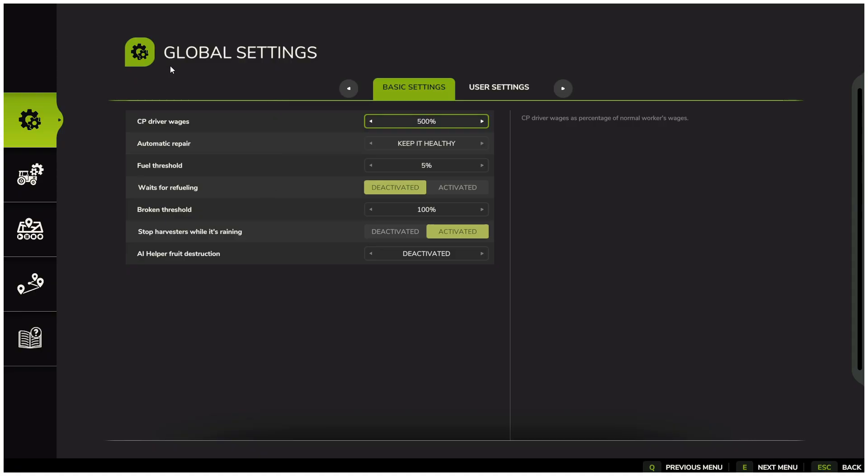Now let us take a look at the global settings. CoursePlay driver wages — this determines what your hired AI workers will cost you. Scroll through the options and choose the one that suits you.